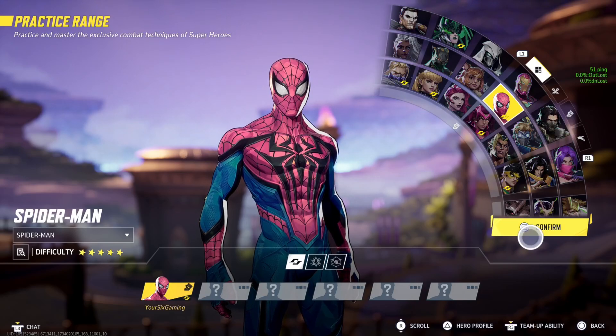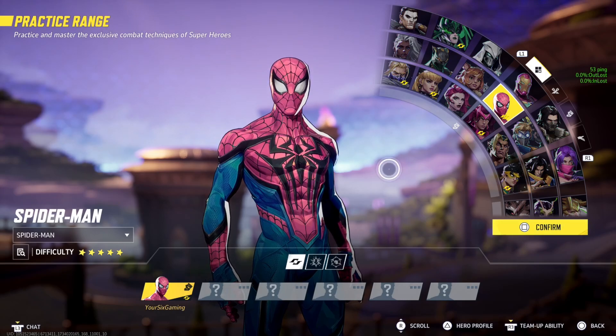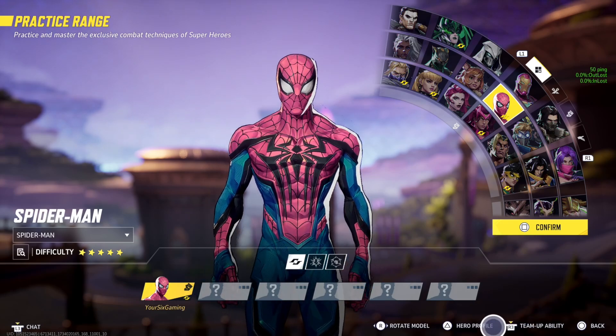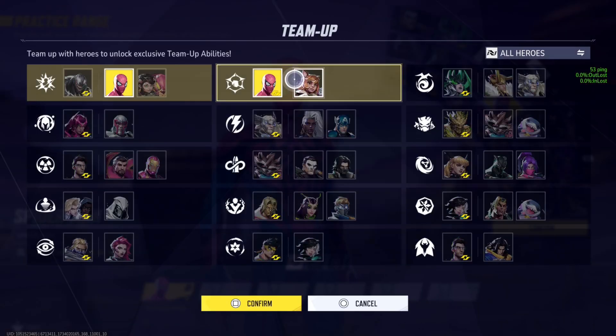Hey everyone, this is Tim from YourSixGame and today in this video I'm going to show you how to view who to team up with in Marvel Rivals so you get more abilities. If you look in the bottom right, it says press the right thumb stick in for team up abilities and it's going to bring me to the screen.